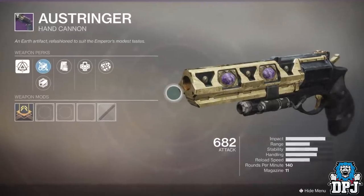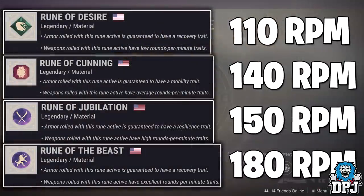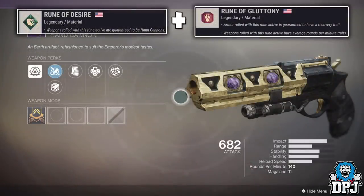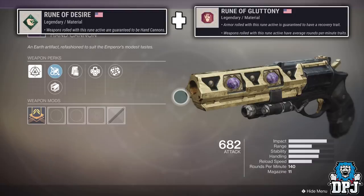So that tells you — if the order in which these runes correspond with fire rates is correct — the rune which offers the average rounds per minute trait should be applied to rune slot 2 if you want to obtain the Ostringer. I know for a fact that the Rune of Desire in slot 1 and the Rune of Gluttony in slot 2 does drop the Ostringer, as I've already tried and tested this. It isn't 100% guaranteed every time, as other hand cannons in the game share these traits too. But using rarer runes in slot 2 — Rune of Wealth for instance — might increase your chance of getting Menagerie-exclusive loot.